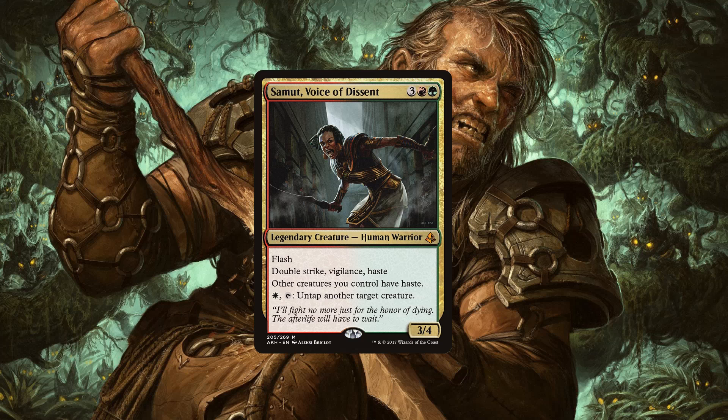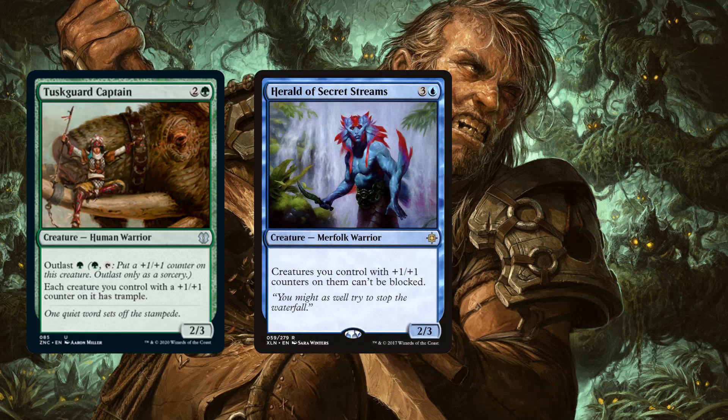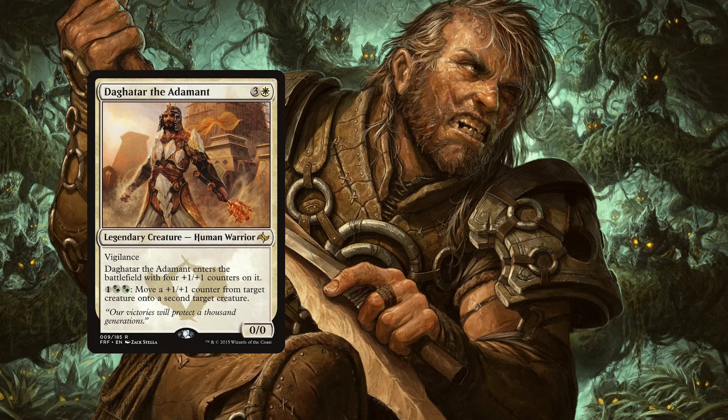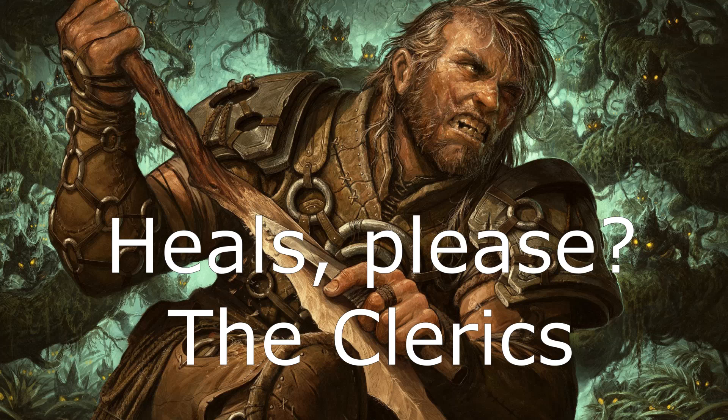Tuskguard Captain gives all creatures with a plus one/plus one counter trample. Herald of Secret Streams makes all our creatures with counters unblockable. Champion of Lambholt gets a plus one counter whenever another creature enters under our control, and creatures with power less than Champion of Lambholt's power can't block our creatures. Daghatar the Adamant enters with four plus one/plus one counters and can pay one green-black hybrid to move a counter from one creature to another. Reyhan, Last of the Abzan enters with three plus one/plus one counters and whenever a creature you control dies or is put in the command zone with counters on it, you may put that many counters on target creature.